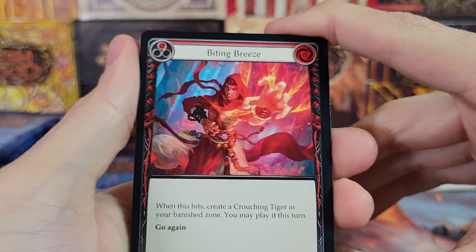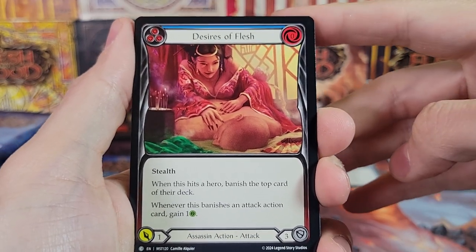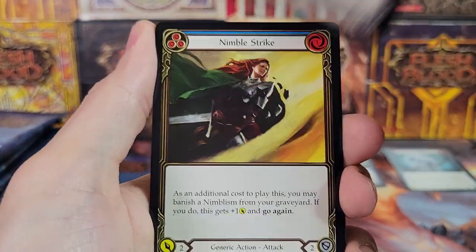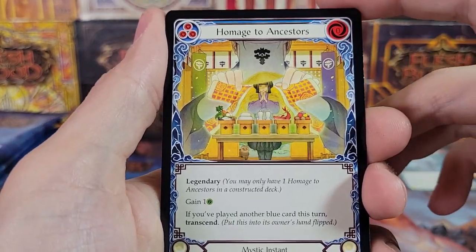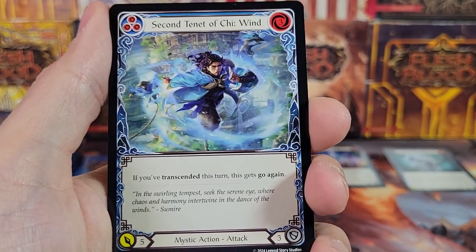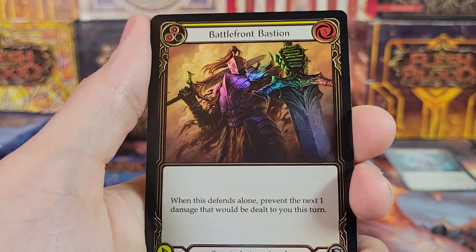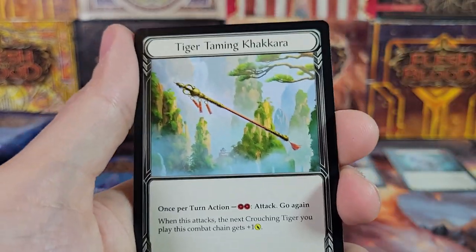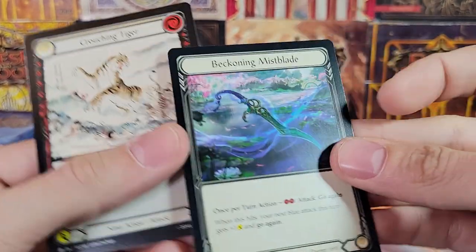I have two more boxes — if you want to get on those, subscribe so you know when I post the videos and you can get in on those giveaways as well. Spectral Manifestations, Pick to Pieces, Nimble Strike — Generic Action. Evasive Leap, Homage to Ancestors, Sky Body Kaiko — another new armor set. Second Tenet of Chi Wind, Wind Chakra, Foil Battlefront Bastion — Generic Action. Very cool — the foiling with Flesh and Blood. And then two tokens. Beckoning Mistblade.